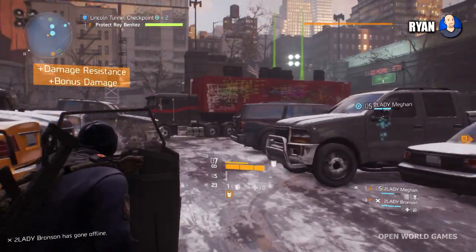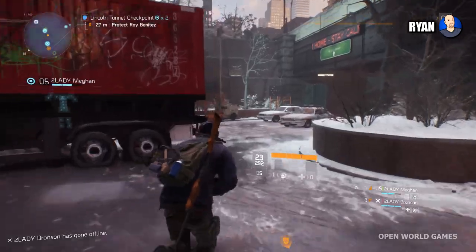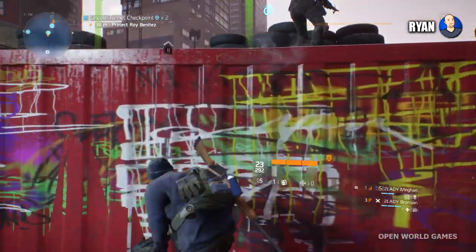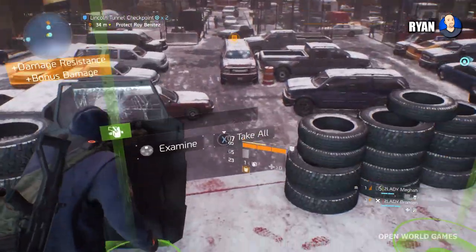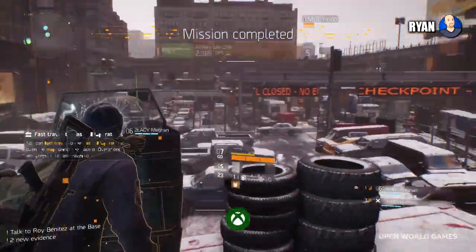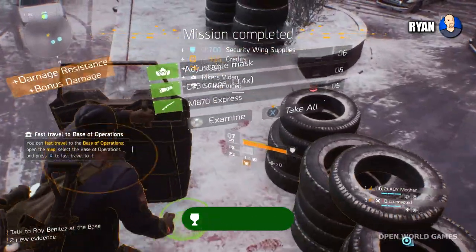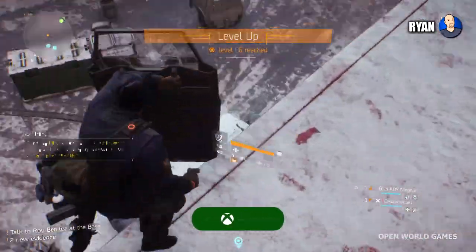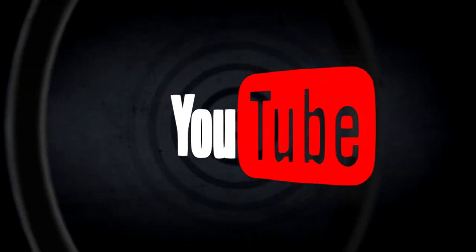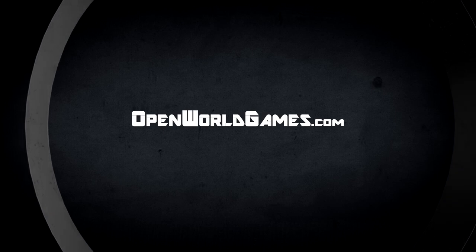Agent, my people say you tried to be eliminated. I thank you, my guys thank you, and the people of New York thank you. I'm on my way back to the base with an escort. We should definitely do the Dark Zone. Yeah, absolutely. Good job, Agent. I didn't really do much, but I did something. You allowed me to move up — I was the decoy.